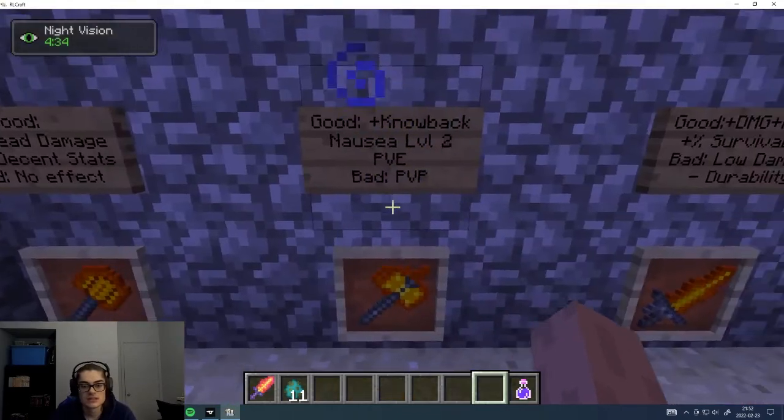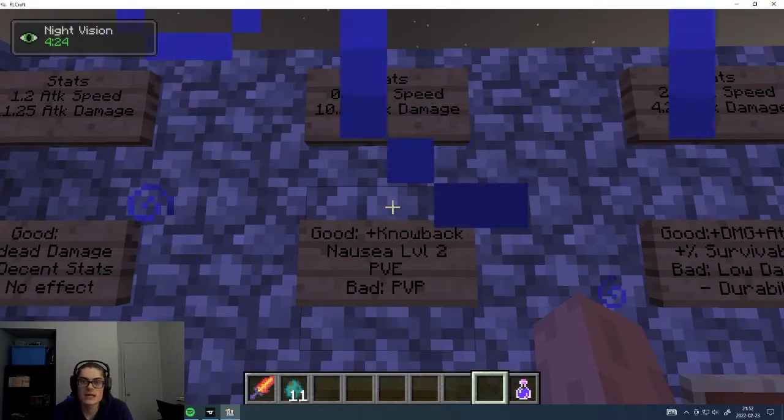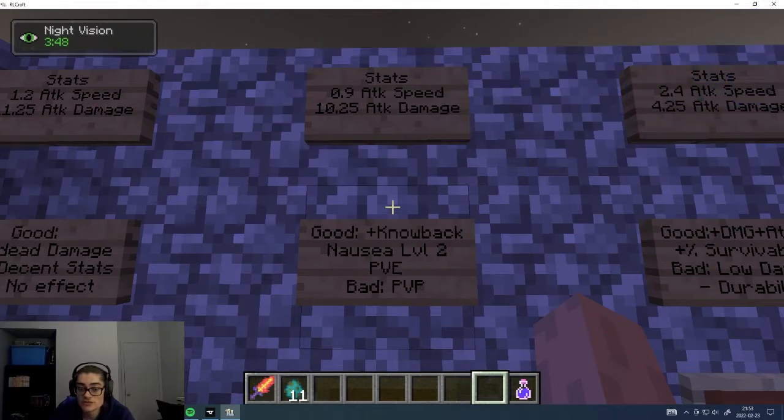Next is the hammer, which has okay attack speed and good damage. It has Advanced Knockback level 2, which pushes enemies far away, and it can inflict Nausea when the enemy doesn't have a helmet on. That's really good against PvE mobs. For PvP it's going to be less effective since a helmet is usually the first thing you'd want. Also, I should mention that all flame dragon bones weapons inflict Burns and Knockback — I'm only noting the Advanced Knockback here because this one has the second level.